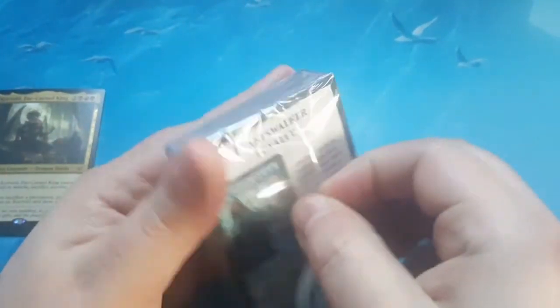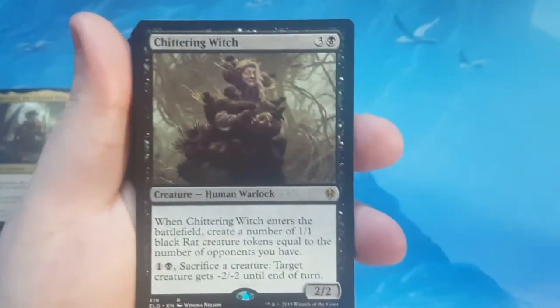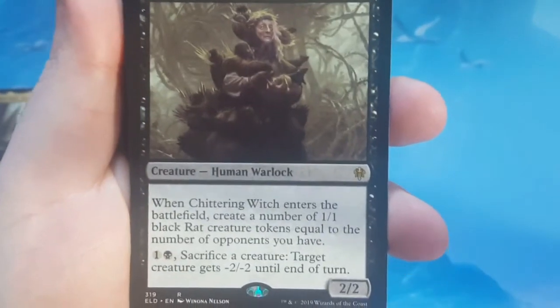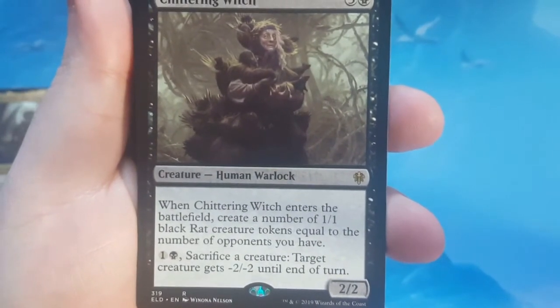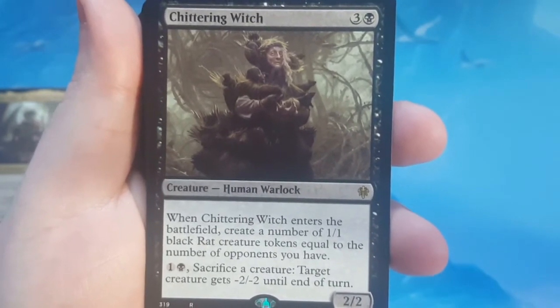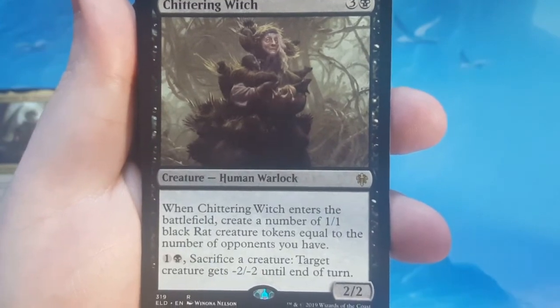As before I struggled with opening these, and that will continue today. Alright, let's go ahead and take a look at what they gave us. First thing up: Chittering Witch, 5 to cast, 2/2. When it enters the battlefield, create a number of 1/1 black rat creature tokens equal to the number of opponents you have. For 1 black and 1 of any, you can sacrifice a creature and target creature gets -2/-2 until end of turn.